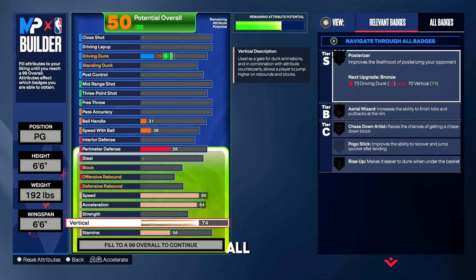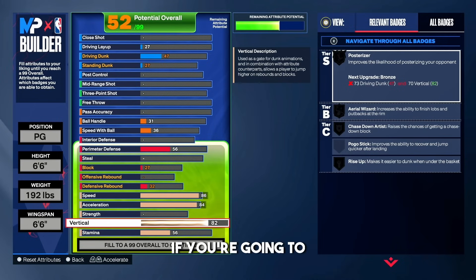For the vertical we're going all the way up to an 82. The reason is we're going to upgrade our driving dunk and you need an 82 vert to get contact dunks in this game. Make sure you go with an 82 vert — if you're making this build, don't take the vertical down, leave it at 82.